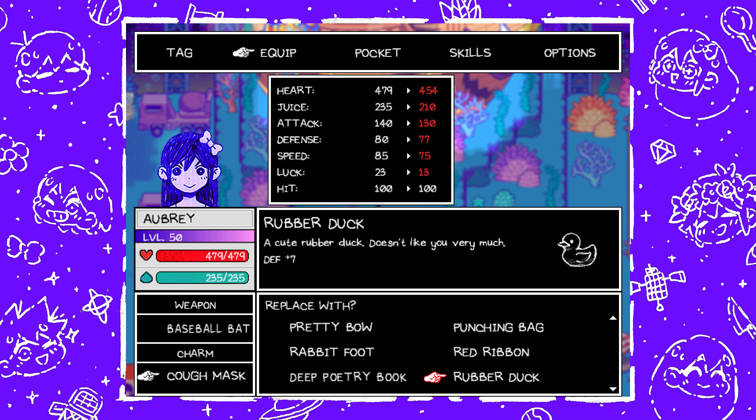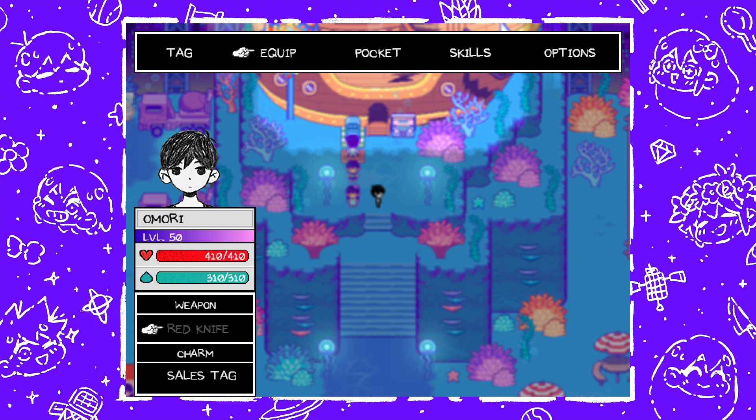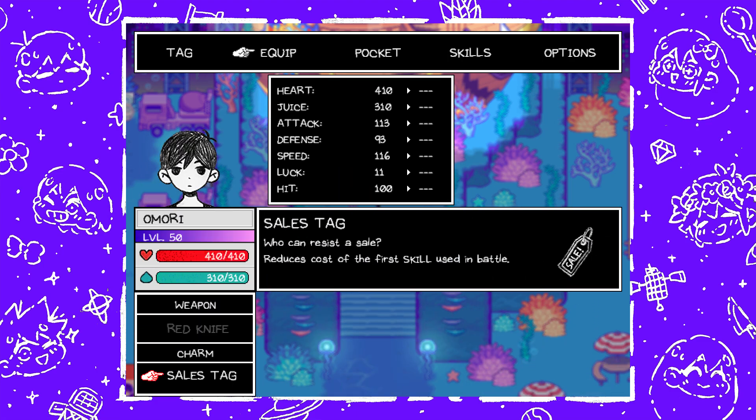Next is Rubber Duck — a cute Rubber Duck that doesn't like you very much, defense plus seven — found from completing the Good Listener quest. Next is Sales Tag, which I have Omori wearing right now. Who can resist a sale? Reduces cost of the first skill used in battle — very useful. In order to get this, you buy an item from each of the six Jashes — those square enemies you find throughout. All you have to do is buy an item from each and you'll get this.